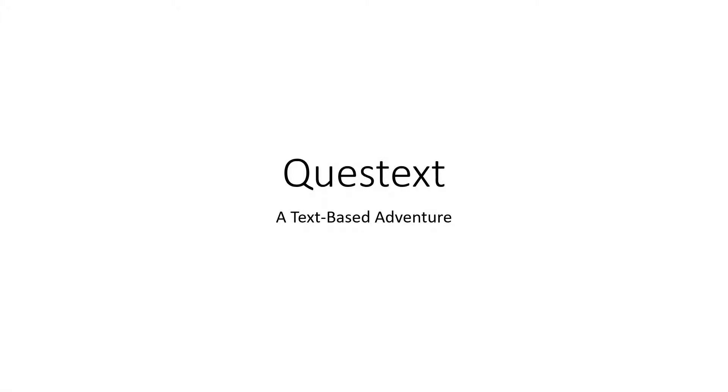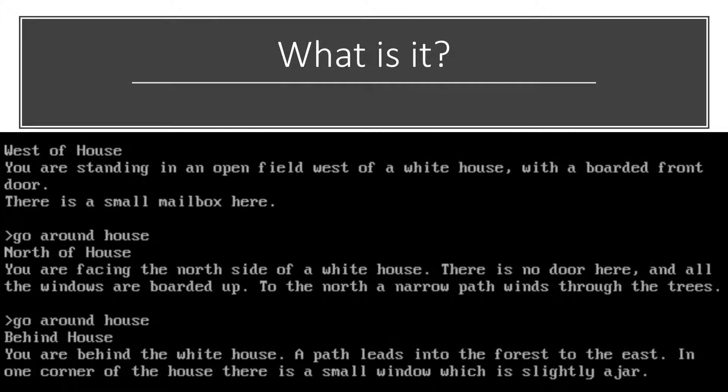Hello and welcome to Quest Text, a text-based adventure game. This game is a text-based game where the player will be given a description of their surroundings, including what items are laying around, what paths they can take, and whether or not there's an adversary.